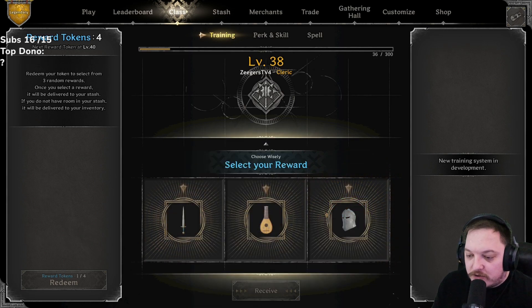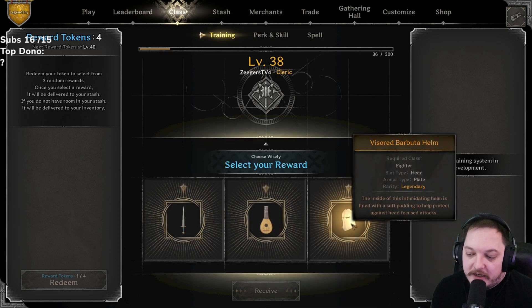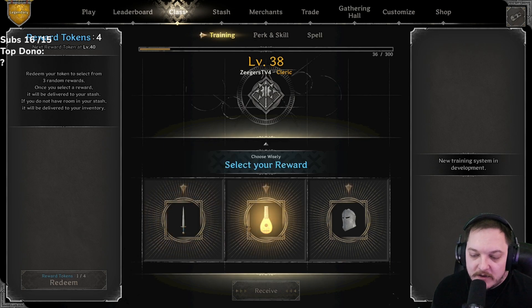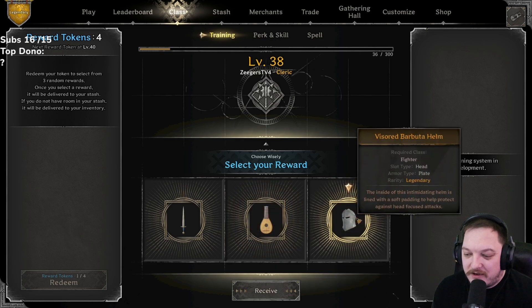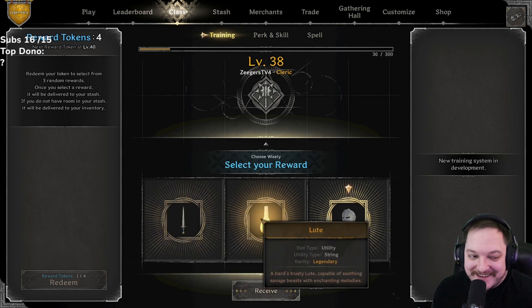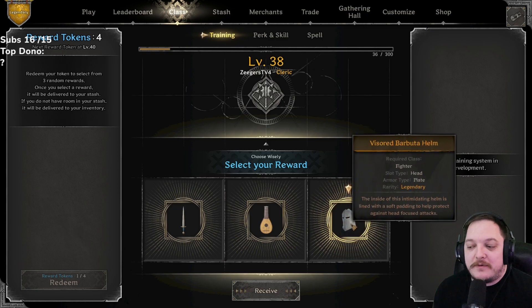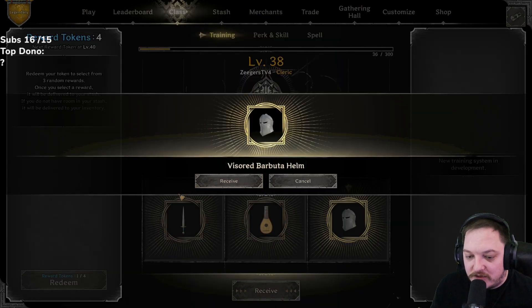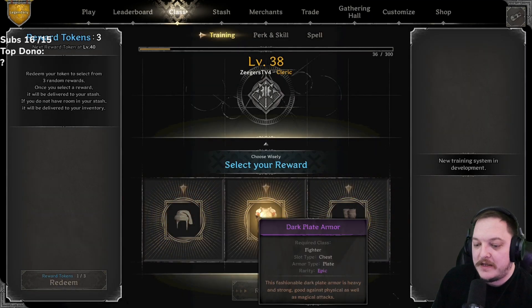Oh, here we go — the first legendary roll! We got short sword, loot, and visored barbuda helm. What are we going to choose? Not a really big fan of the short sword, loot I don't think so, maybe the barbuda. I don't know how many people use barbuda's — short sword probably has a bigger market. You know what, I'm gonna go with the fighter helm because I'll end up using it. I'm gonna use some of this gear for kits tomorrow. It might not be the best choice but that's fine.